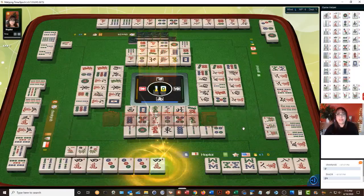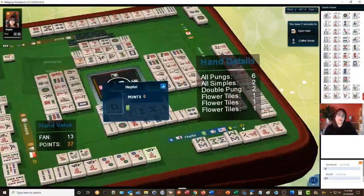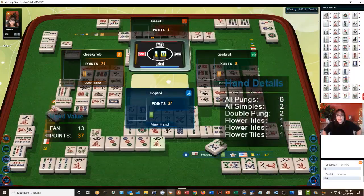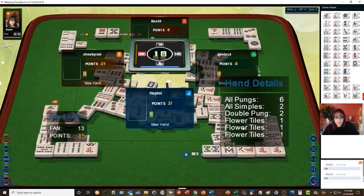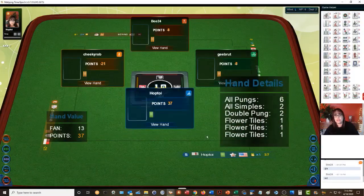All pung — all three of a kind — all simples two through eight, double pung on the eights, and we have three flowers. So we've got thirteen points total. Okay, now we just need to keep this lead and not deal in, because you pay a penalty when you deal the winning tile.